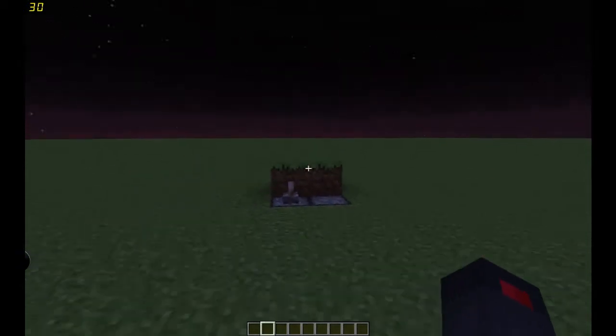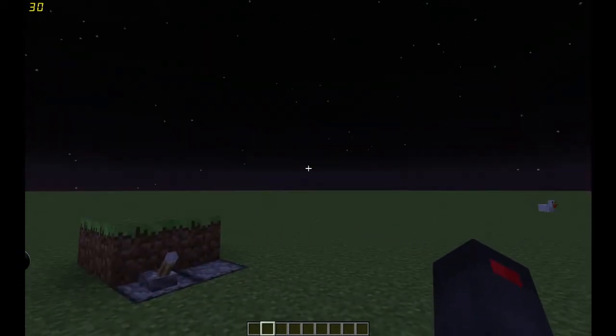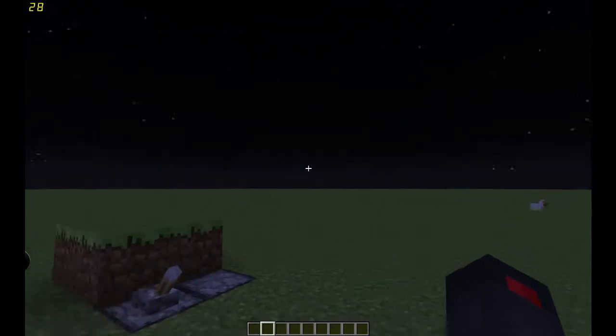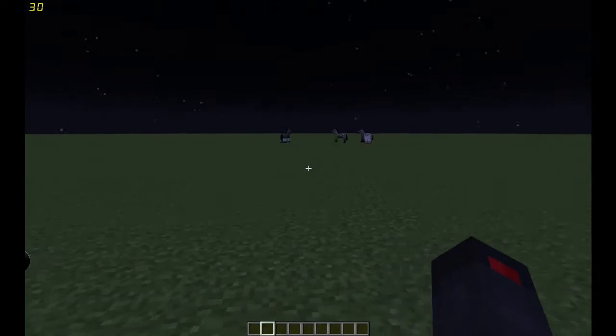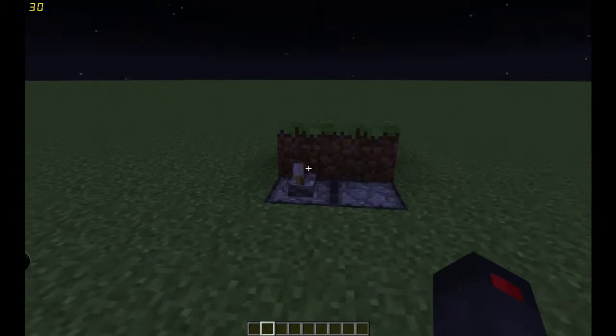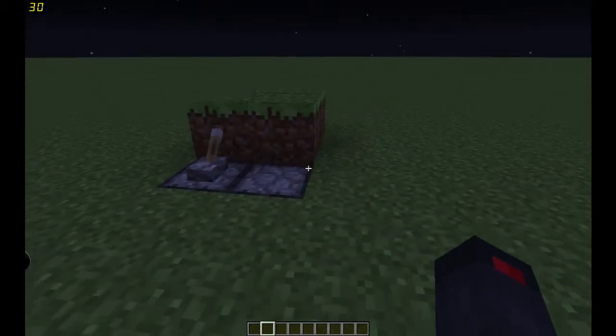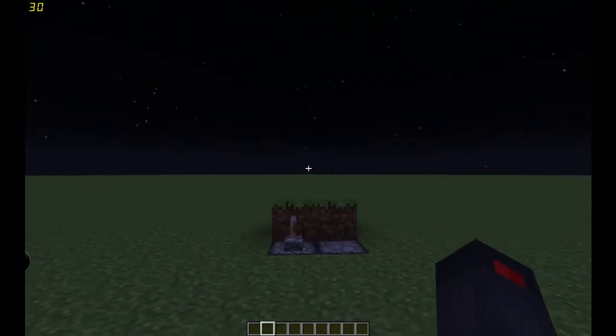So I decided to make this, and as from the title, you might be confused as to what an enderman dance party is. I will show you now that it is night time. I did this on a Super Flat World just so it's easy to see. There's a village right behind me, which I didn't see until after I finished building it. But I'm going to go ahead and flick the switch, and hopefully the dance party will start soon.